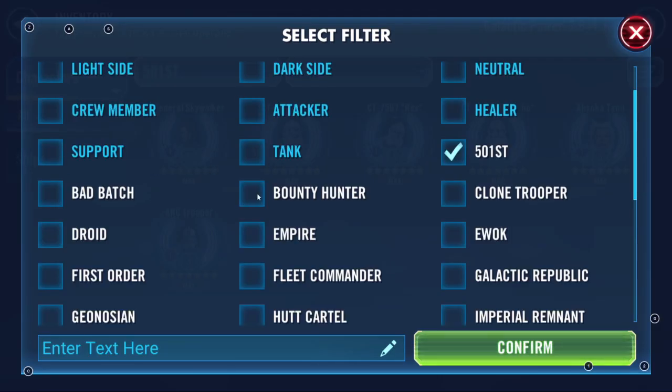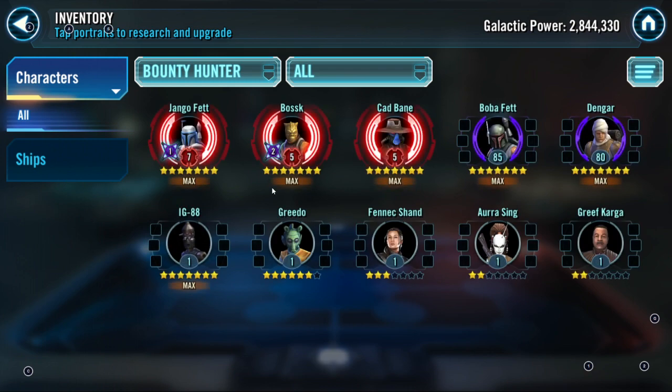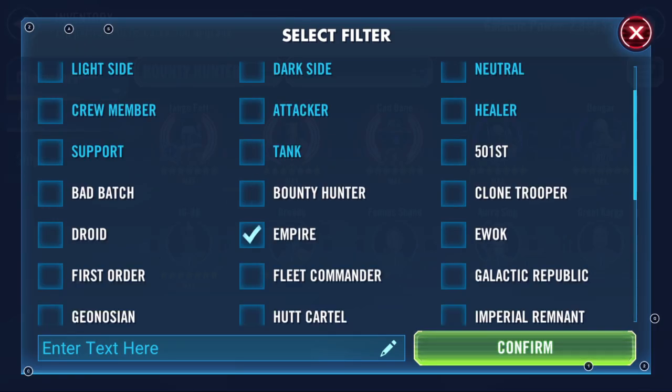Bounty Hunters are a must-have build for everyone climbing the ranks in Grand Arena because they don't require any Zeta techs — gear 10, gear 11, they're not a very hard build. You could be having problems with Darth Revan on defense, or Admiral Raddus due to Profundity. My Boss is the only one at R5, everyone else is R2 or R3. The squad is: Aurra Sing lead, Greef Karga, Boss. You don't even have Mandalorian, and Sana Starros Omicron is a must — definitely work on that, Dan.